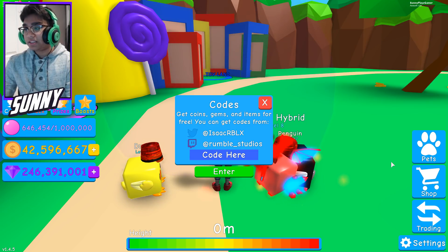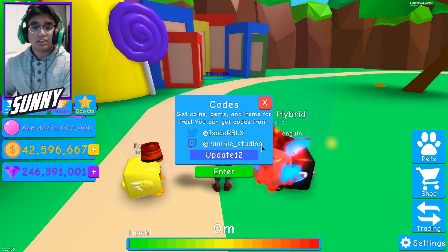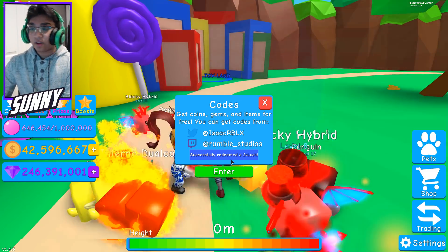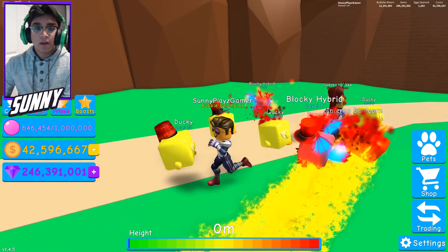Before that, we're gonna give you guys the newest codes. Right now there are two new codes. The first one is 'update16' — not update 12, update 16. Type that in and boom, this gives you two times luck, real quick and easy.